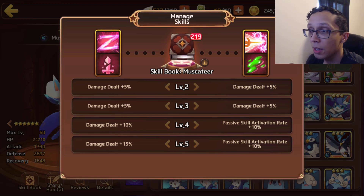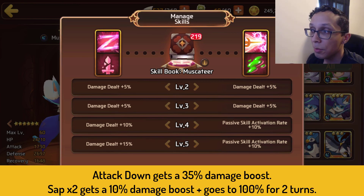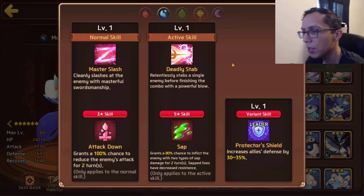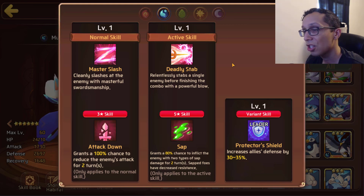Looking at the skill books, Attack Down receives a 35% damage boost and Sap receives a 10% damage boost, going up to 100% chance for two turns. There is some sap action going on, but I wouldn't even call him a great-value Dark Arthur, because at least part of Dark Arthur's kit can still be useful. This is just existing.